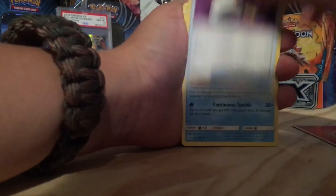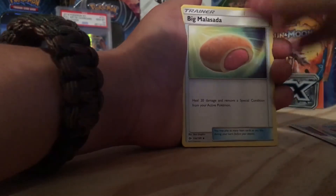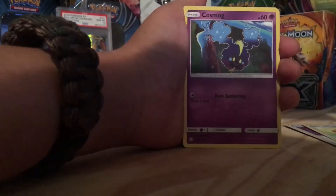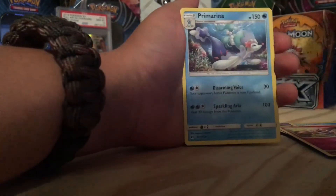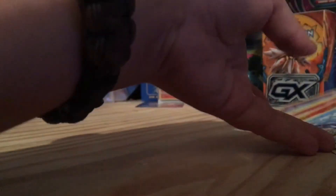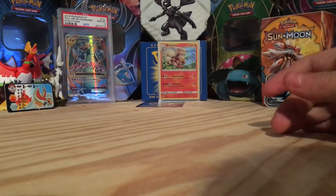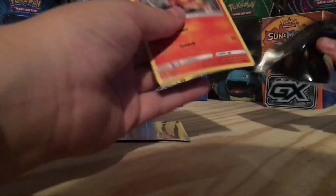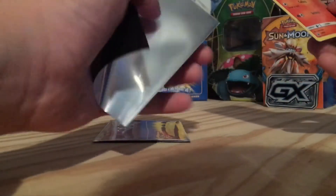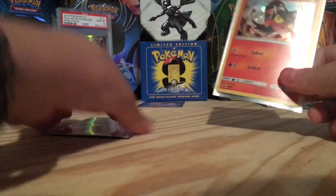Pack 3 had: fire energy, Switch, Big Mouth Soda Pop, Cosmog, Lilipup, Wingull, Snubbull, Torracat, and Primarina. So highlights: the Arcanine holo and the promo card — I need to sleeve that Arcanine too. We didn't pull a GX, but we got a holo and the promo, so it's pretty good.